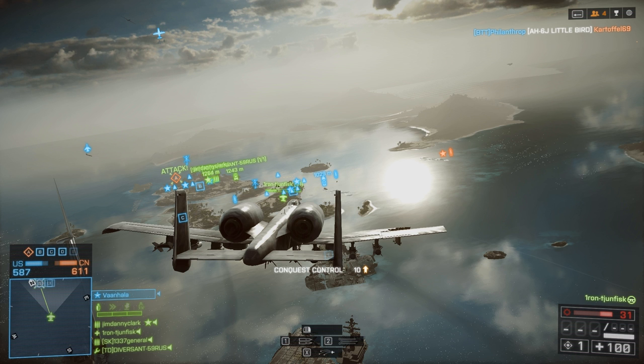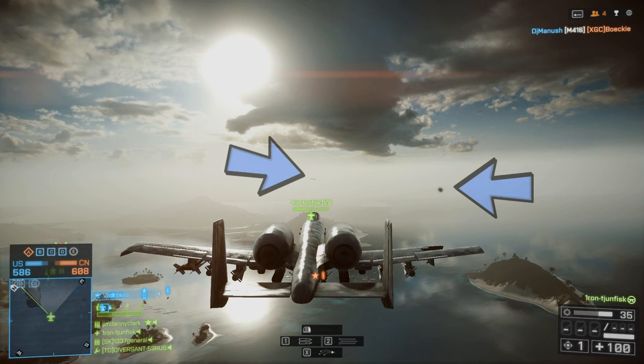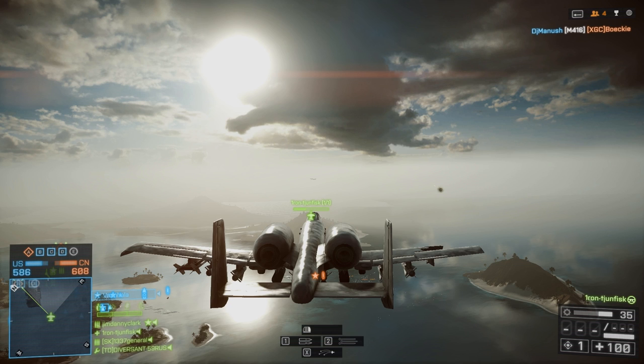When I get closer to their base I see both jets and the boat, but I know the AA is in their main base so I can't face both of them over their base. The boat will also be a threat at this point. One jet is already going for me — I don't have any aim on him whatsoever, but he has already lined his aim right at me and got the advantage.